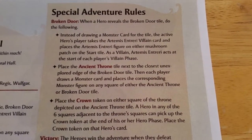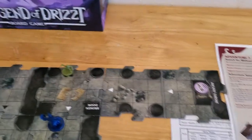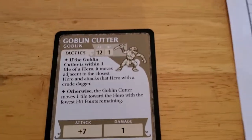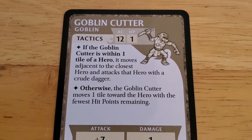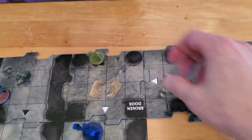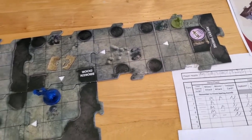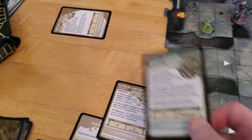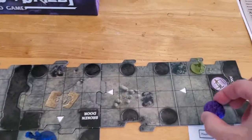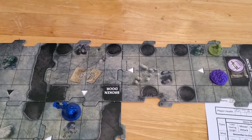Then each player draws a monster card and places the corresponding monster figure on any square of either the Ancient Throne or Broken Door tile. And place the crown token on either square of the throne depicted on the Ancient Throne tile. A hero in any of the six squares adjacent to the throne square can pick up the crown token at the end of his or her hero phase. The heroes win the adventure when they defeat Artemis and any hero has taken the crown. Now the Spider Swarm — we can put it anywhere we want. It seems to our advantage to put it as far away as possible so we can move up to it and attack before it gets a chance.